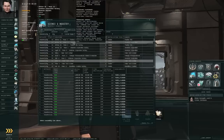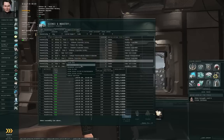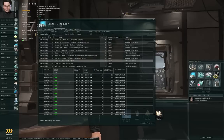You can right-click one of these stations and select Set Destination. Then undock your ship and take your blueprint and minerals to a station with a manufacturing slot.